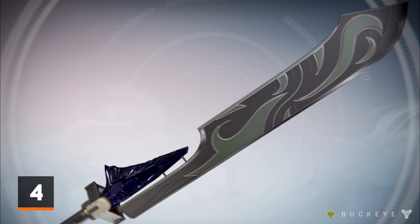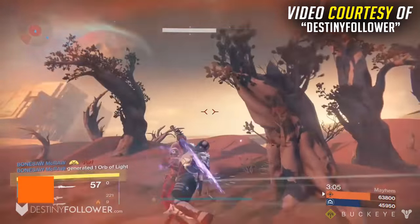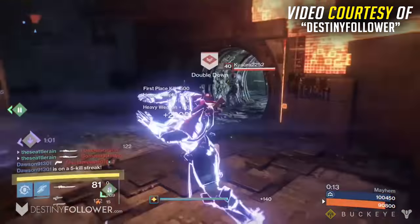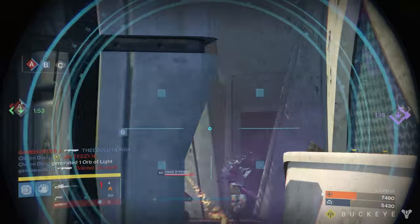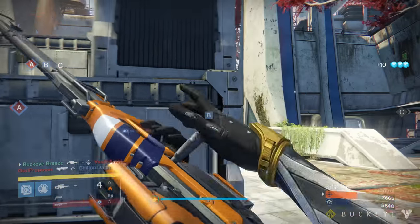Coming in at number four, we have all three exotic swords. The swords were one of the best additions to Destiny, especially their exotic counterparts. The great thing about these weapons is that they are not bound to be good in one specific activity — they're good both in PvE and PvP. With various abilities each weapon has, big DPS, add control, or catching someone off guard in the Crucible, these are some fantastic choices to take into year three.